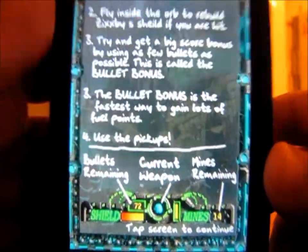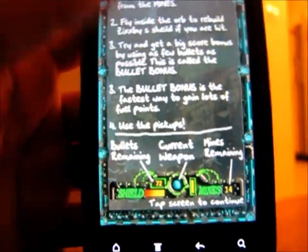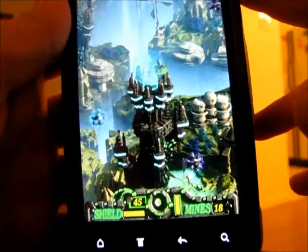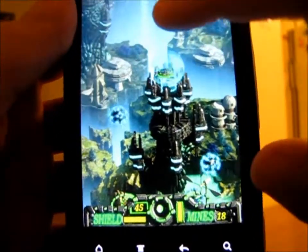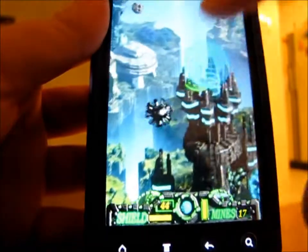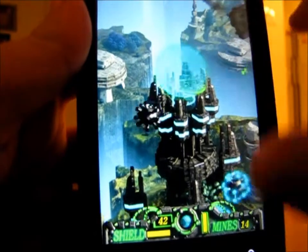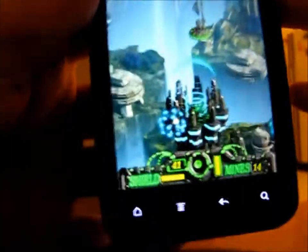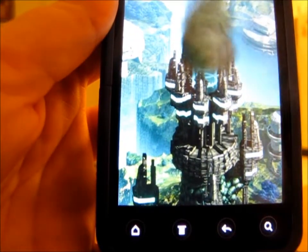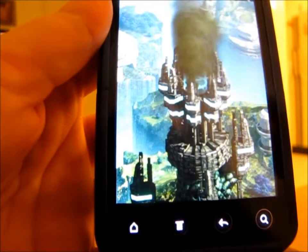Let's go to the final exam to speed things along. What you do is you're this little green alien in a saucer, and you need to move him around just by tilting your phone. You shoot by swiping your finger in the direction you want to shoot, and the goal is to get rid of all the enemies before they destroy your tower.